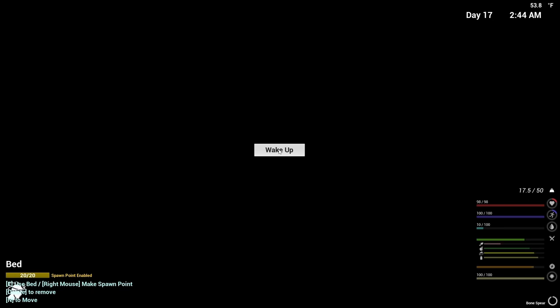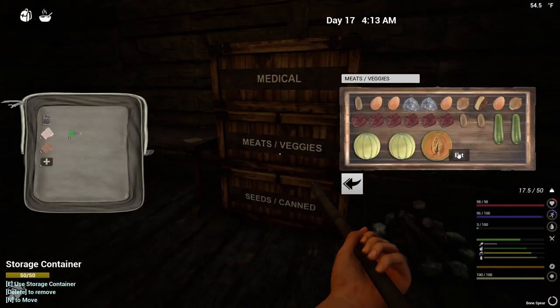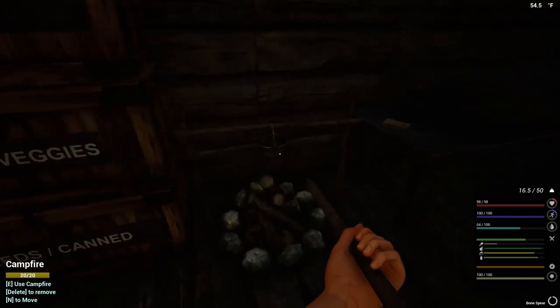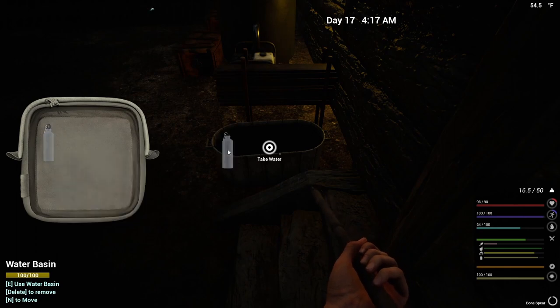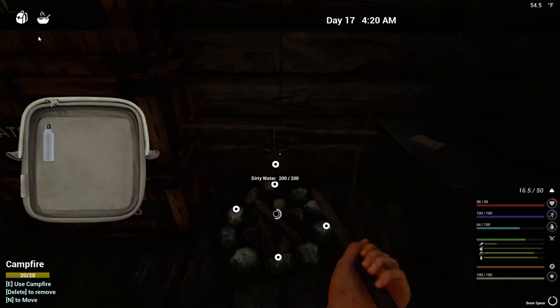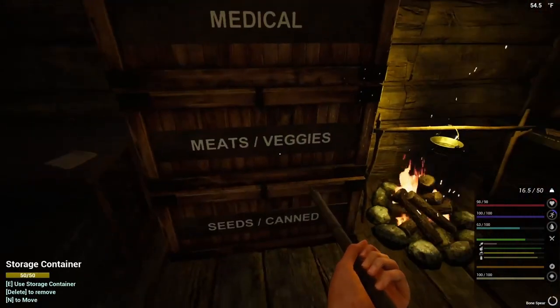I'm probably going to have to make water before we go out. Let's eat that - that'll help - and get a drink. Yep, that's what I thought. You have fuel, nice! Let's get water going and get some grub.